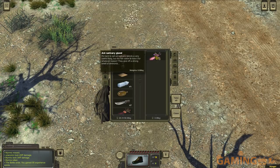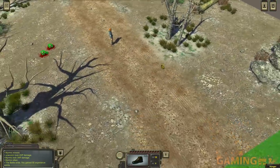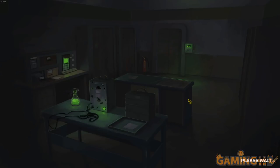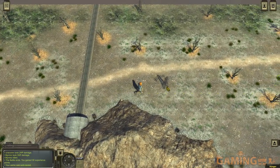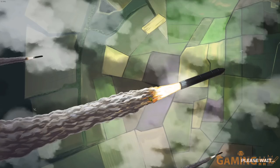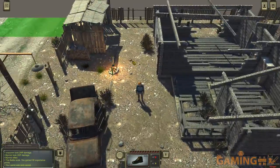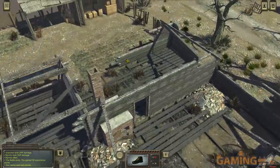I deal 90 damage in one hit and win — and I get an ant salivary gland as loot. They gave a strong smell of ammonia — fish love them apparently. Nothing else to collect around here so let's move on. I appear to be a bit hungry and need to stop off for some food soon. That's the bunker I need to get to — let's go.